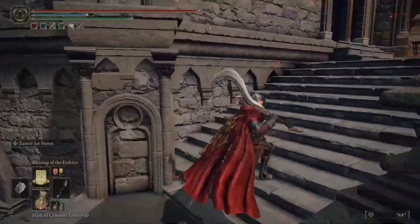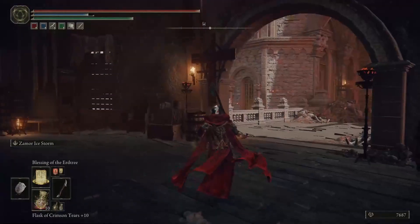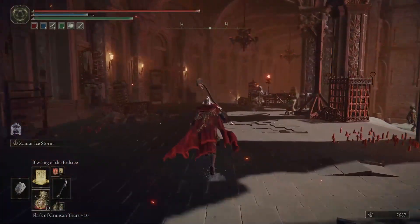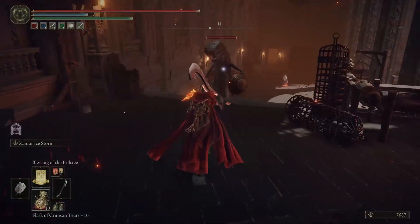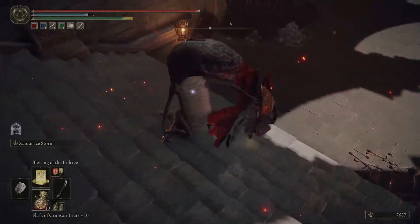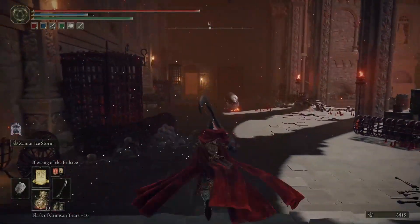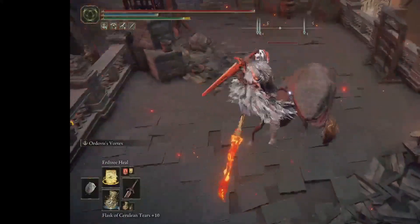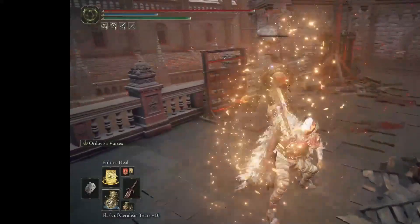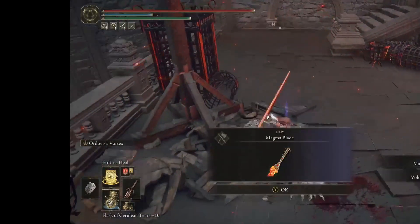Farming can take a little bit of time. It depends, since the base drop rate is 1% at 100 discovery. The second one you are going to need to kill is right straight ahead. It might take a little bit of time to get this magma blade but it will be worth it — just rinse and repeat until you get it. Because the grace site is close by, you can just repeat it. It took me close to an hour to get my first magma blade.